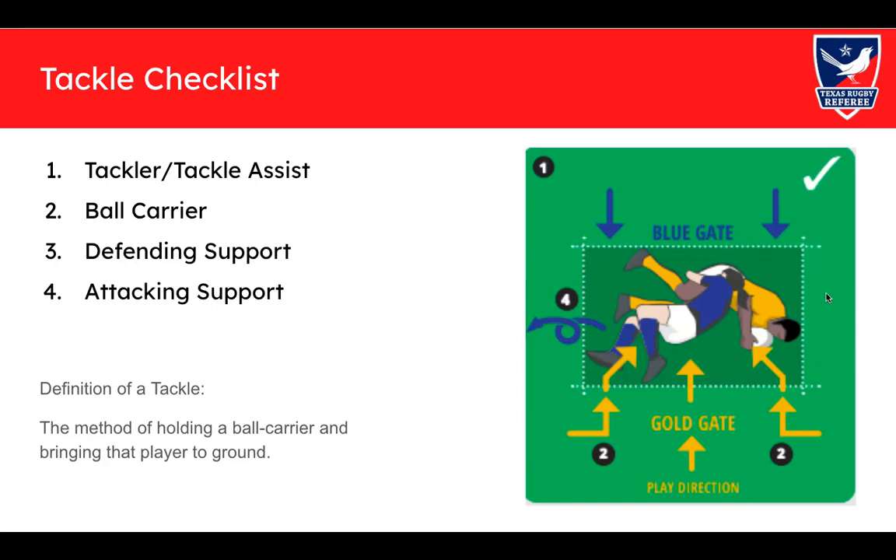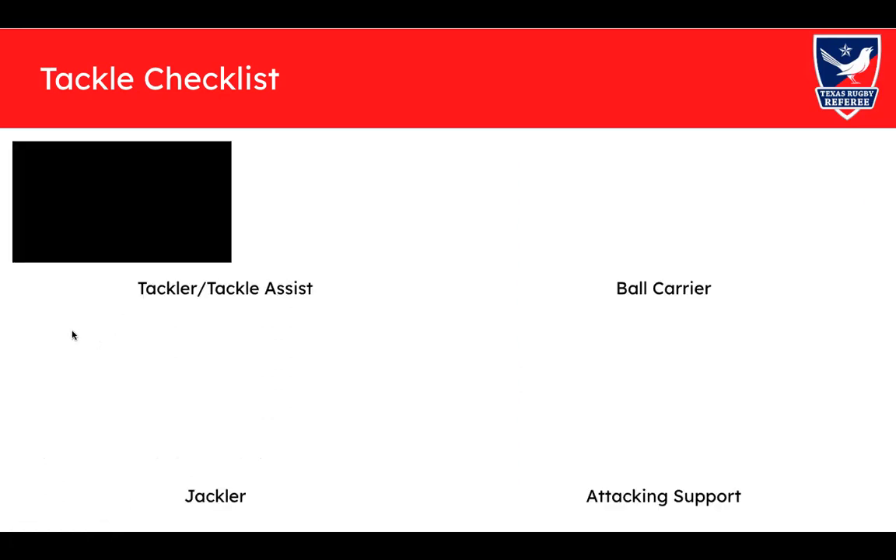Once the tackler/assist is completely clear, you start looking at the ball carrier not releasing. The diagram here is from the Game Management Guidelines — they're on the website and make things easier to understand. I've also included the definition of a tackle because it's important to know what is a tackle in law. If a player gets thrown to ground and gets back up, remember: if they're not held to ground, there's no tackle and they don't have to release the ball.